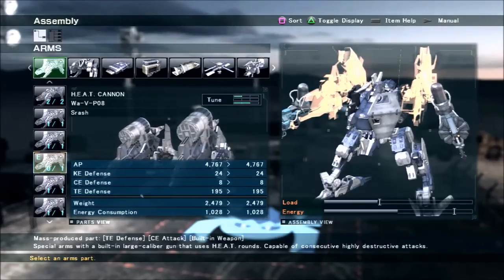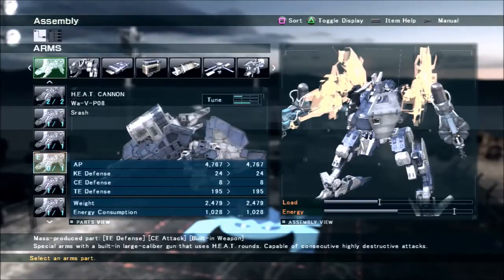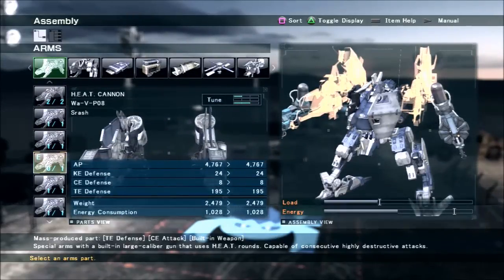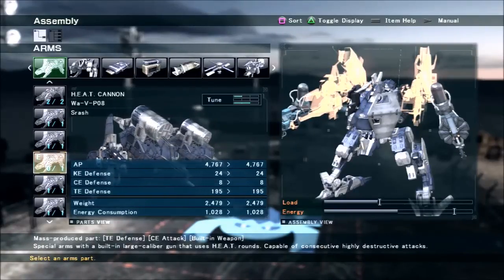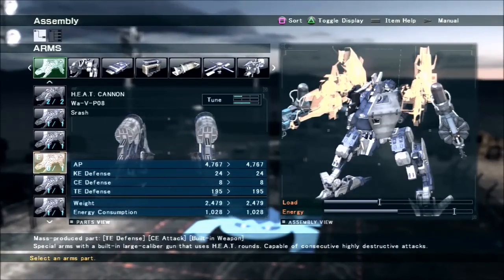Unlike the missile arms, because these don't require too much outright speed and it's more focused on your turning and jumping ability, you have a little bit more variety of what legs you can use.